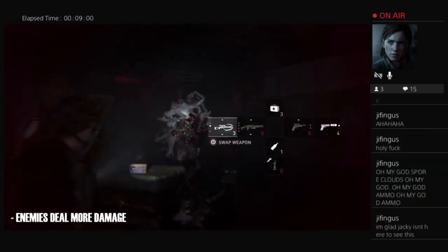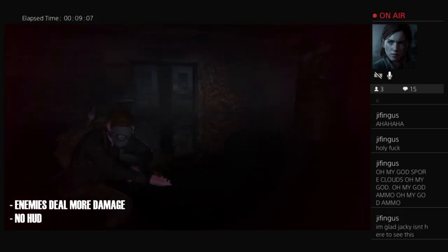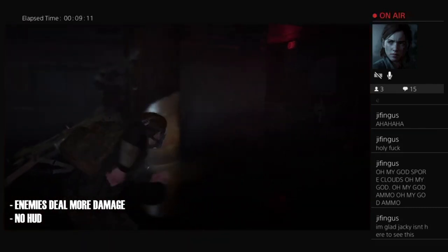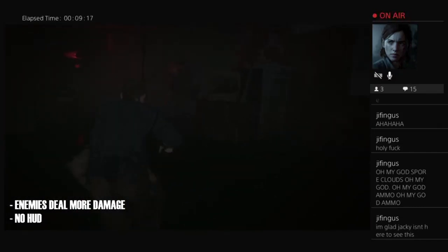In addition to that, you also have no HUD now, so you can no longer see your health bar or your ammo on screen. You have to use the weapons cross to see how many bullets you have per gun and how many throwables you have. Your health is indicated by how dark the screen is getting — if it is flashing red or getting remotely red, it means your health is very low.